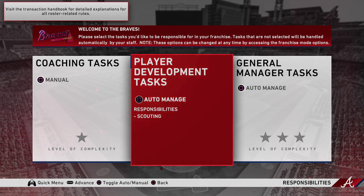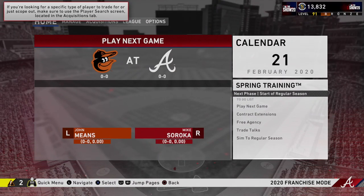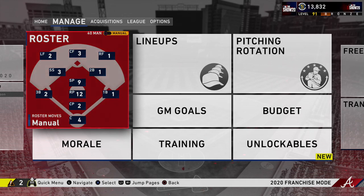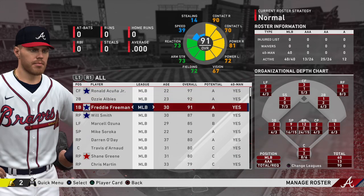After initially selecting whichever team you want to manually control, head over into spring training so that you can get a full and in-depth look at the roster you will be working with for the 2020 season. When evaluating your roster, the key areas to focus on are the age of the player, their overall rating, and what their potential is for the future.